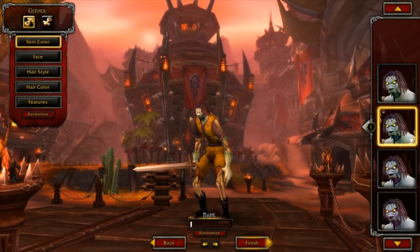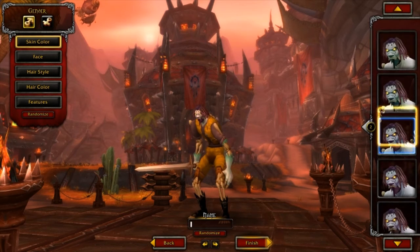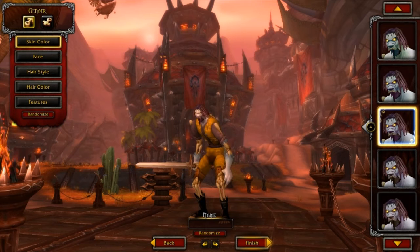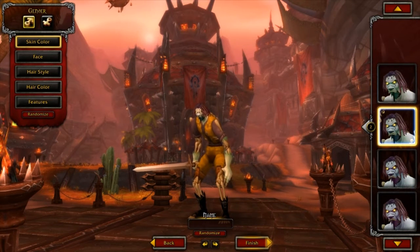Now let's customize this ugly mug. First off, we're going to choose color. I can go with Radioactive Green, Radioactive Purple, or Radioactive Blue. Let's go a little different — I'm going to do Green.